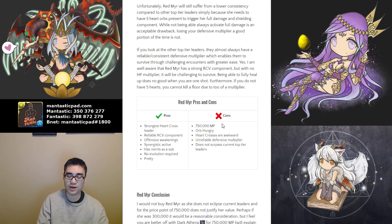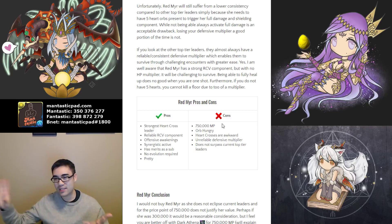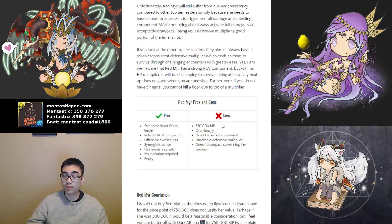In terms of cons, it's 750,000 Monster Points — two and a half times what another MP card would cost — and she's incredibly orb hungry. On a six-by-five board you have on average five orbs of each type, but it's never statistically perfect and you're often going to be losing out on Heart Orbs. Because you're not erasing the entire board every time, you're removing at least five Heart Orbs at minimum and unlikely to have five fall down to replace them. Heart Crosses are awkward and a lot of people don't even like the playstyle. Her defensive multiplier is unreliable — if you don't have Hearts present, you're going to die and have to waste active skills.